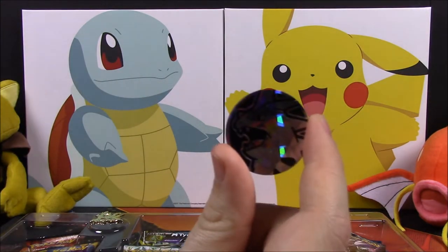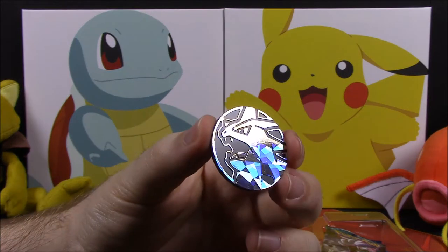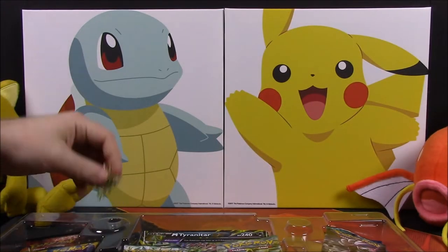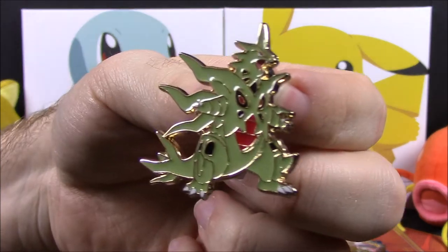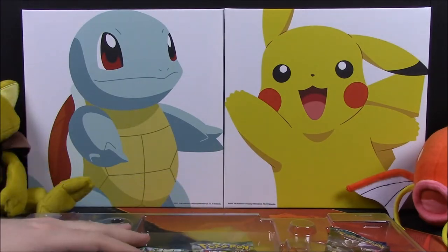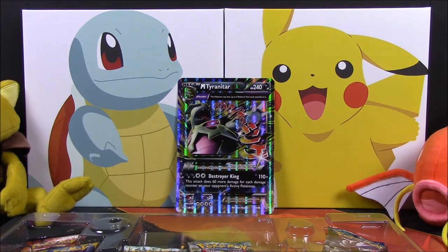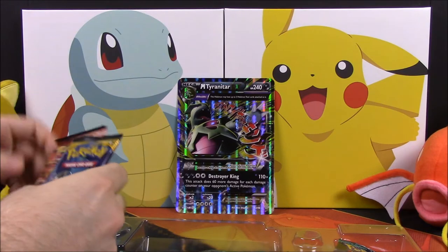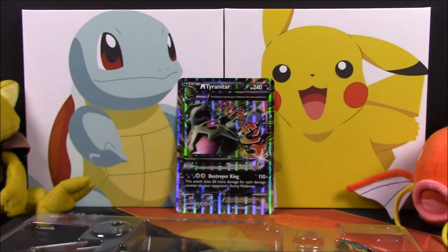We also got a Tyranitar coin, which is kind of hard to see in the light. Then we have a pin of the Mega Tyranitar EX, which looks really cool with all the detail on it. And we get a whole bunch of booster packs. There's also a Mega card and a Tyranitar Spirit Link Trainer card.